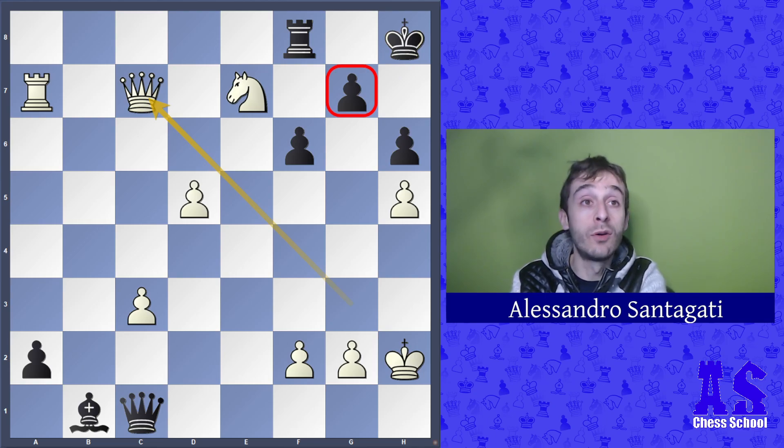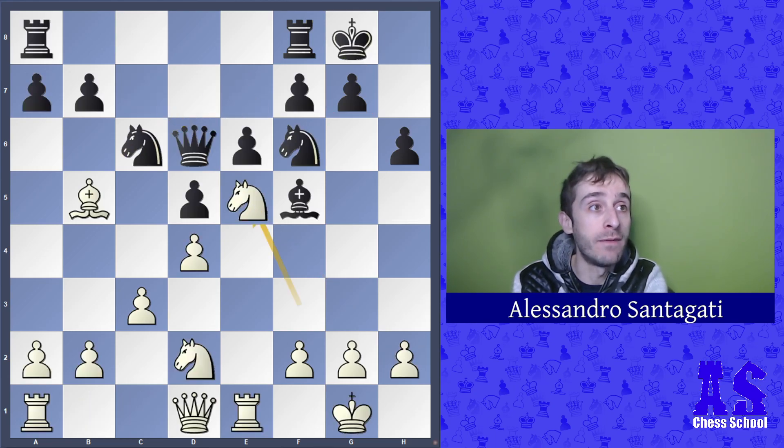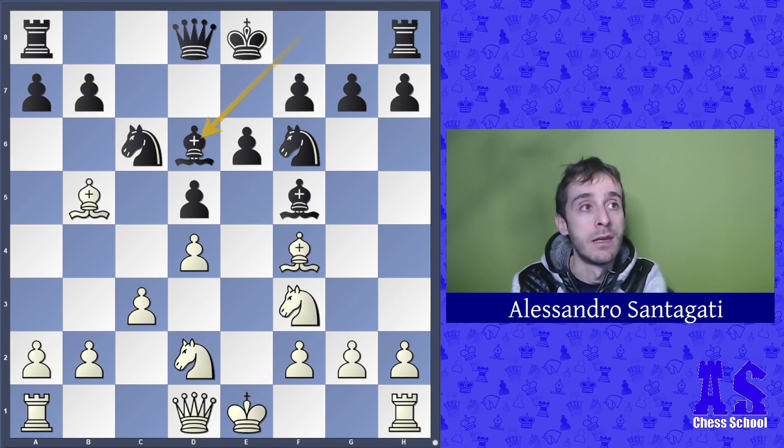It was a really nice game and a great example of a queenside attack that ultimately finished with an attack against the king, but started as an attack against pawns. Regarding the opening, in the London System the key move is bishop f5 — when black plays it, my advice is to attack on the queenside. This game is a really good example of this strategy. Thanks for watching — see you soon!